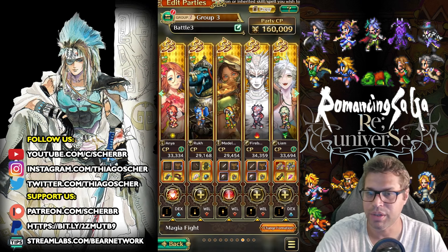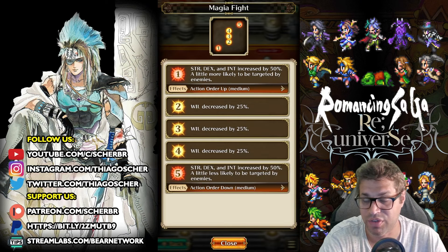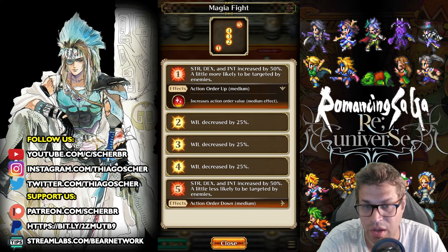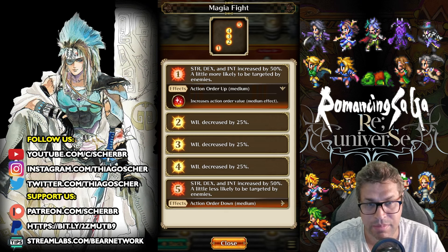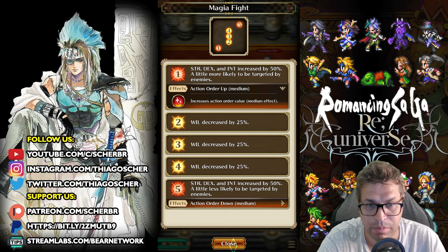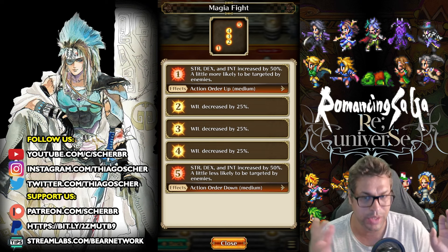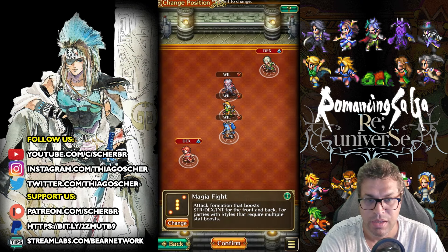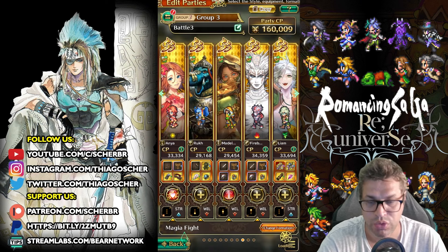I'll also have Firebringer recovering with his Servant Regression. You can trick the system because Firebringer alone would be enough to get those characters out of critical state, but the game decides which character heals first based on the slot number in the formation. Enion is on slot one so she heals first, then the game sees it's not enough and uses Firebringer on slot four — his is an AoE heal. So you can program two heal actions: one single target and one AoE.